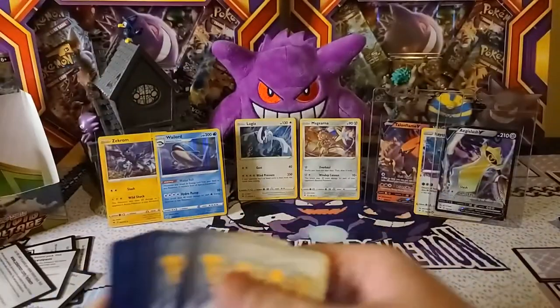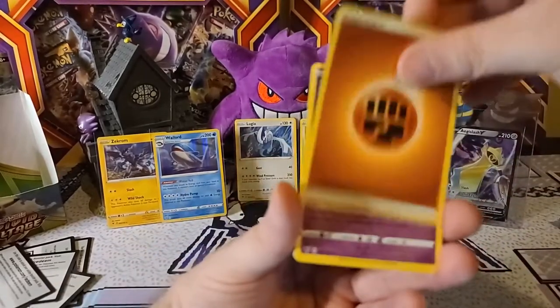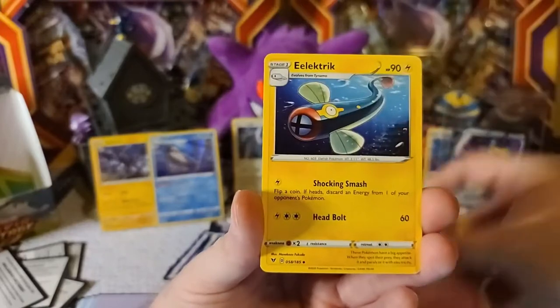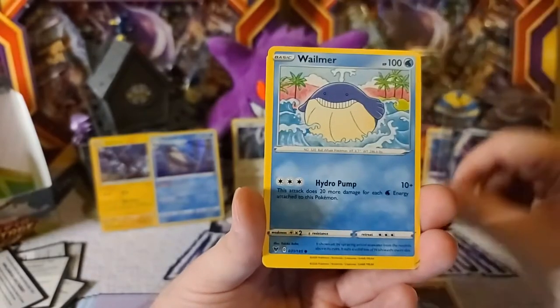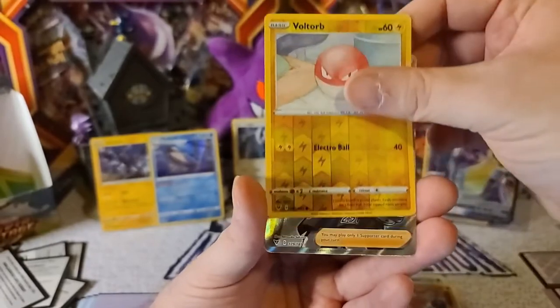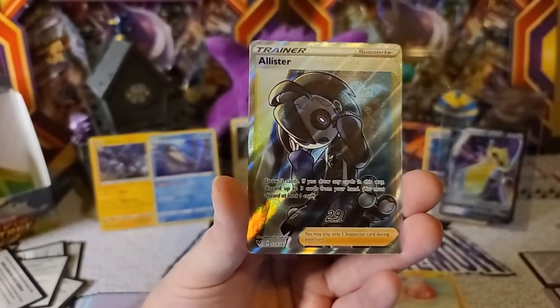There is the code card. Fighting Energy, Fighting Energy bad. Giraffig, Electric, Delmus, Wimisher, Drilbur, Whalemir, Cottony, Kolobos, Voltorb is the reverse, and — Alistair Full Art!